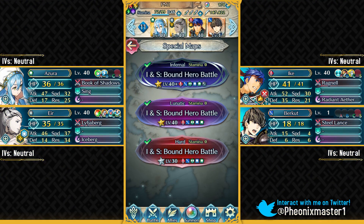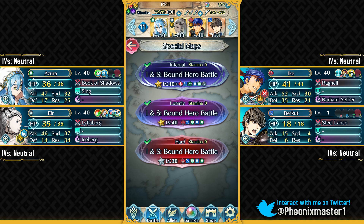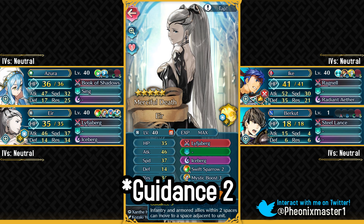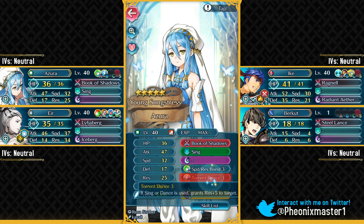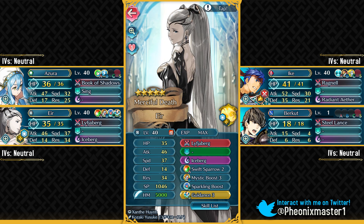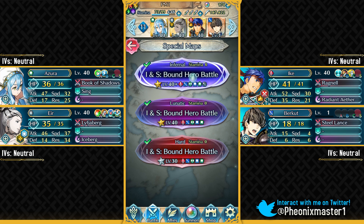My second Infernal solution includes Young Azura and a level 1 Berkut. I don't have Olivia on this team, so this is useful for those who don't have Olivia. You could use any other Lance Cavalier at level 1 — it doesn't really matter, Perry, Oscar, Abel, anyone — he's just there to manipulate the AI. Then I've got Ike with his vanilla skill set. You just need Guidance 1 on your Eir. Alternatively, you could use Escape Route on Azura if you don't have the Guidance Sacred Seal.